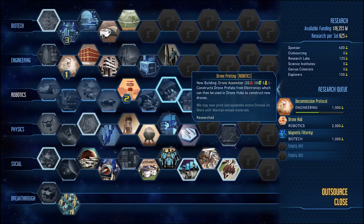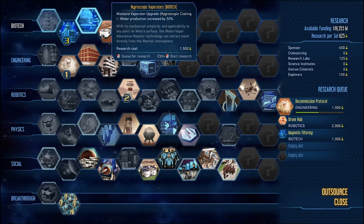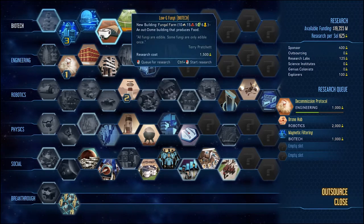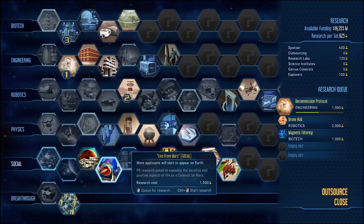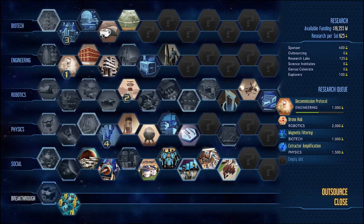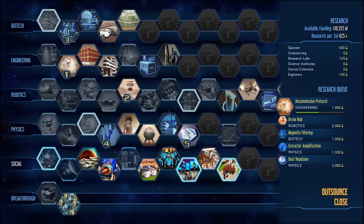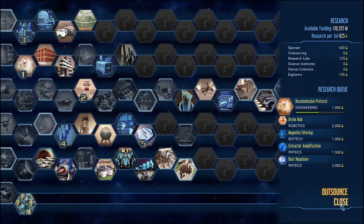We have not built a drone assembler. We should probably get around to that at some point but we're trying our best to increase the output of our metal refinery. There's an extractor upgrade — increase production by 25% but also increase power consumption. Let's queue that one up. And the solar panels being gradually cleaned from dust when closed results in less frequent maintenance — I'll take that as well.